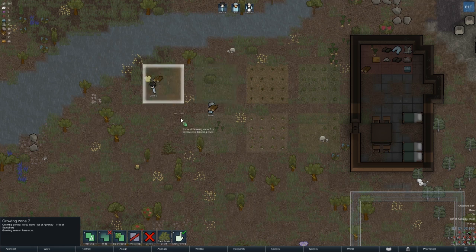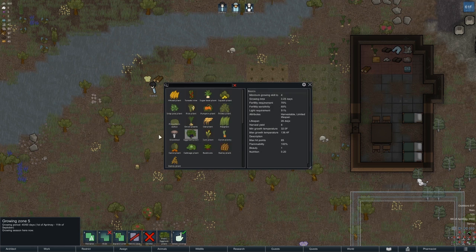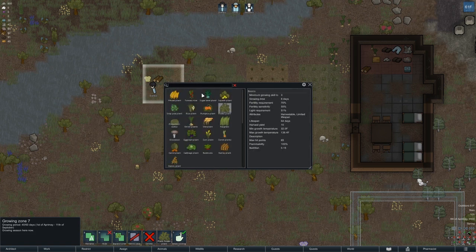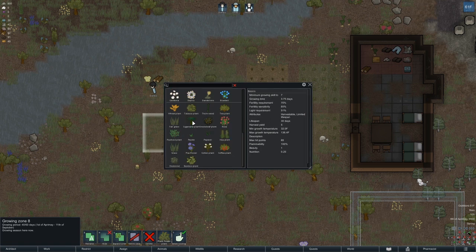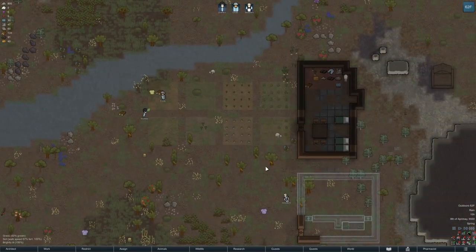Let's make a couple more zones. Right here — a pumpkin patch because I think that's cool. Some flowers. One more zone: wheat, tobacco, thornweed, tea plant — let's do coffee for now. Tall grass — I bet the animals can eat that. Psycho-hallucination, so that's a drug. Let's do coffee plant.